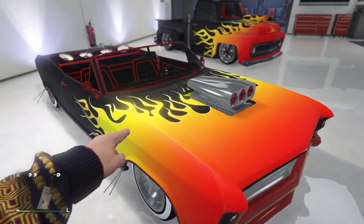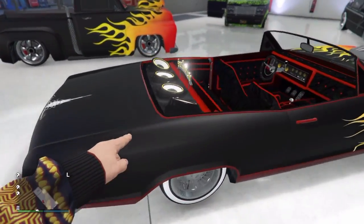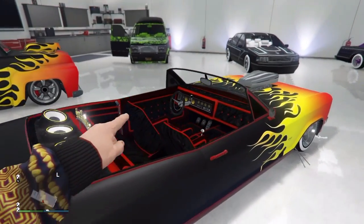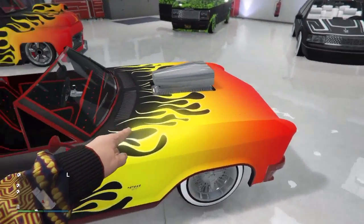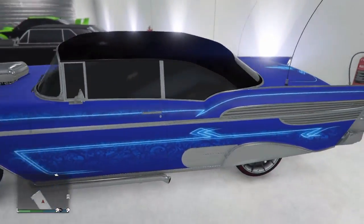Over here I have the exact same kind of thing, but a car version of the flame livery. Over here I have the Buccaneer, I believe. This car looks very sick — it pulls off flames very well. Other than this one over here, I have the Tornado Custom, one of Benny's newest vehicles. It looks very sick; I like the hood scoop on it.